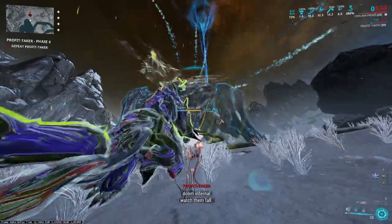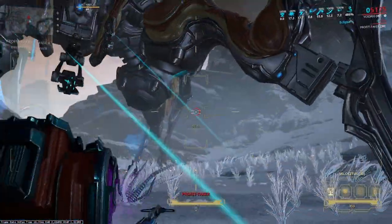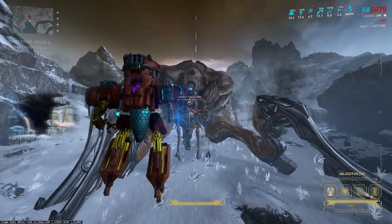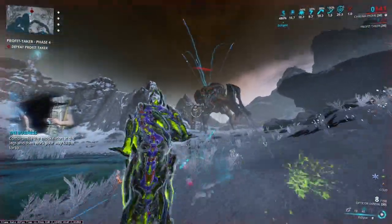Being lower than Profit Taker also gives good angles against the legs during the armor phase. This is especially useful to compensate for the height of the Necromech. I jump up in the Necromech and dash downwards to put distance between myself and the Necromech, which avoids transferring back into the Necromech instead of the Warframe.